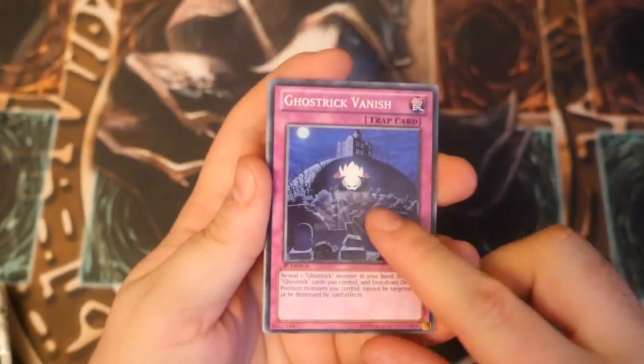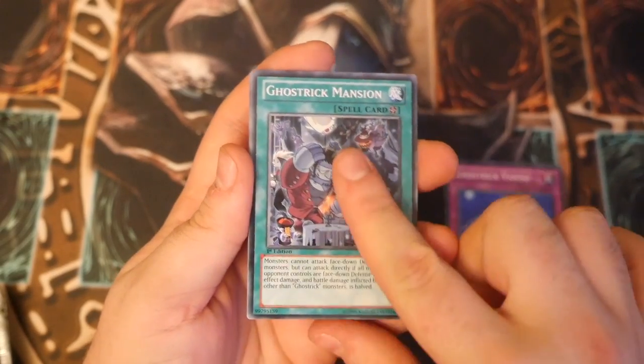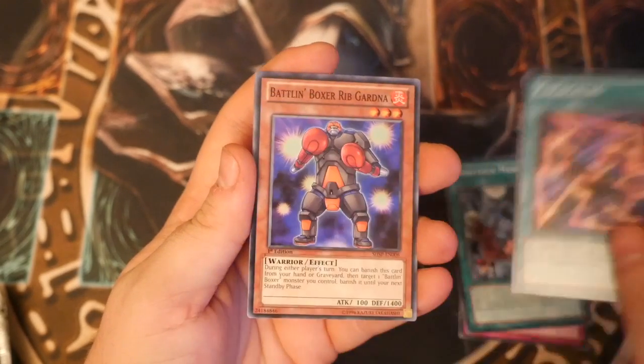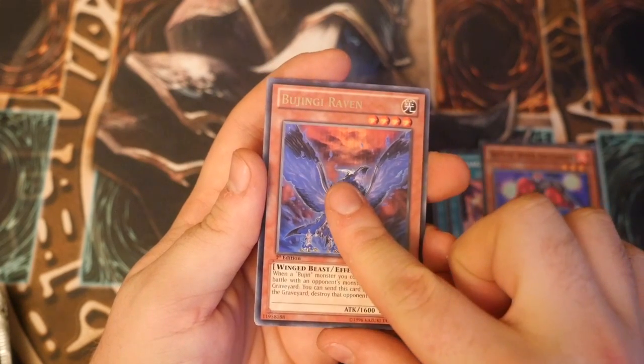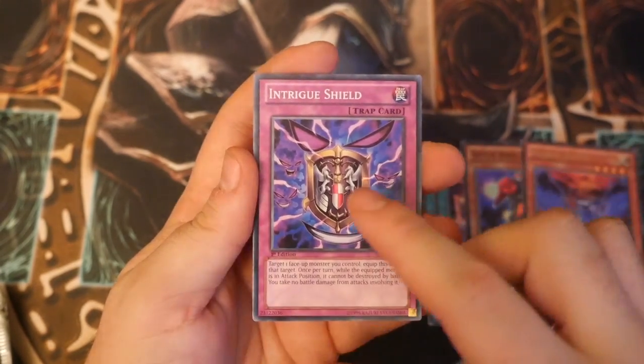Still hunting those old school cards, those ghosts and those ultimates. Straight away we get Ghost Trip Vanish, Ghost Trip Mansion, Ga Ga Ga Tag, Battling Boxer Rib Gardener, Bujin Raven... Nothing for the first one.